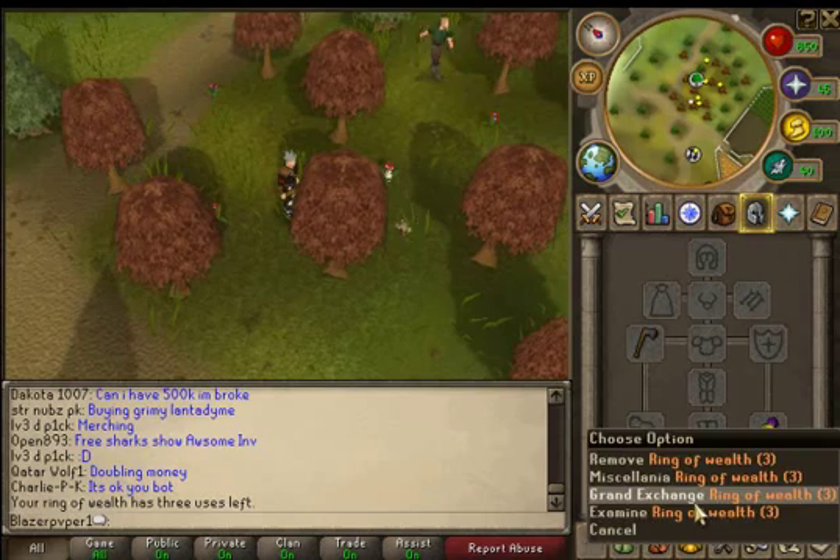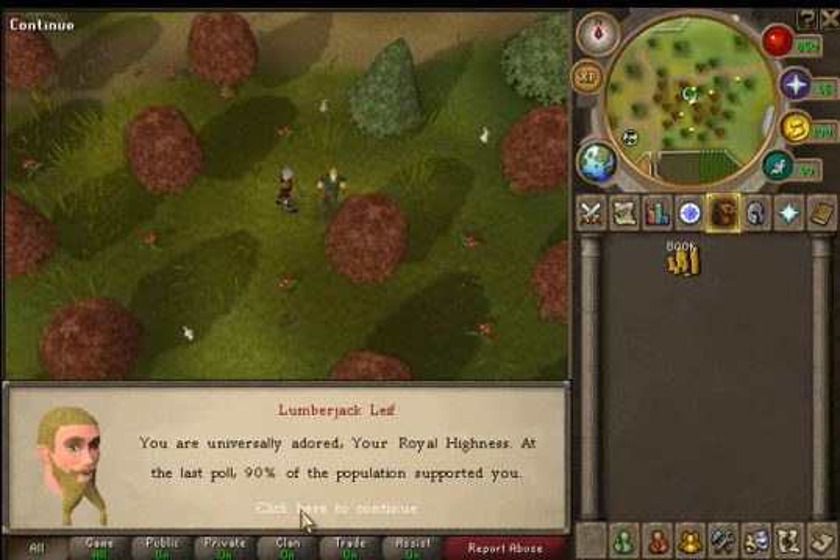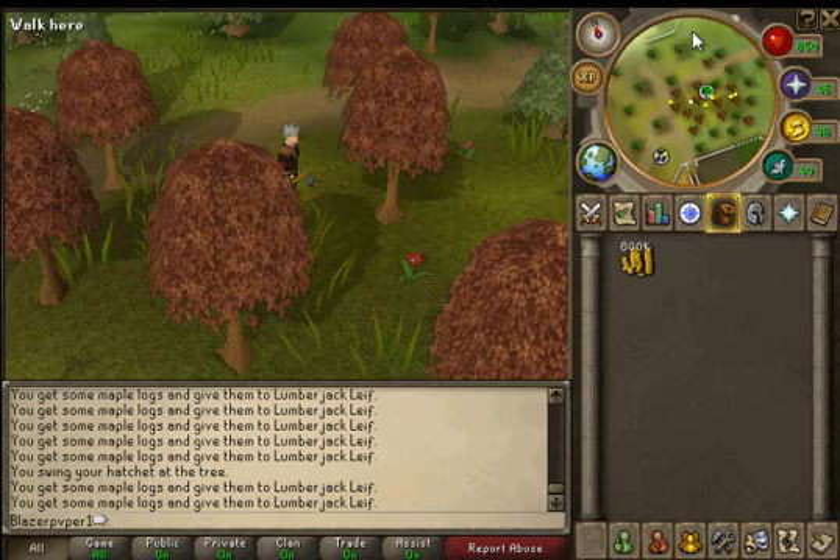First you talk to this dude and find out your approval rating. 90%, so it's been 10 days because it goes down each day - it's been 10 days since I last did this. I recommend you do it once every 7 days, 5 days, or even daily. Now I'll pause it because I'm going to woodcut to get it up.